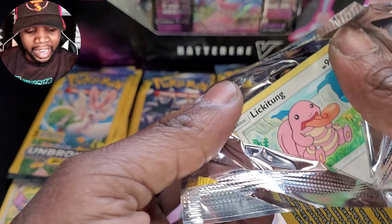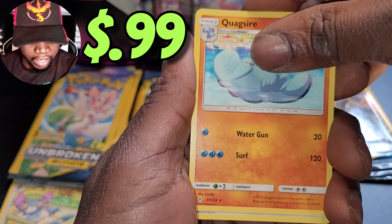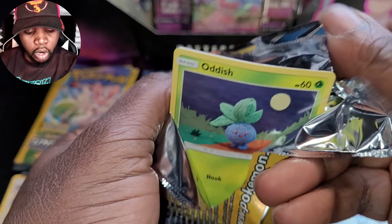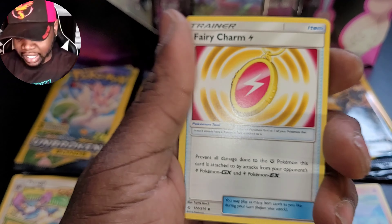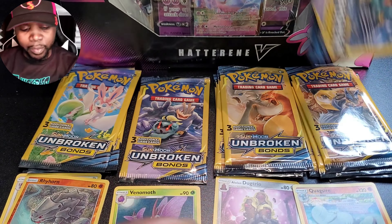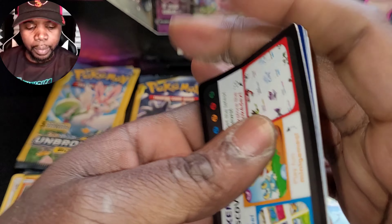Next up, Melmetal and Lucario - a tag team duo like none other. We have Lickitung, Quagsire - a rare card from that set - bam bam, and Porygon 2. Sylveon guard bar saved the video last time, I'm not gonna lie, really saved the video with a hyper rare card. You got to go check that out if you haven't seen it. We have Oddish and a reverse holo Rhyhorn - very nice.